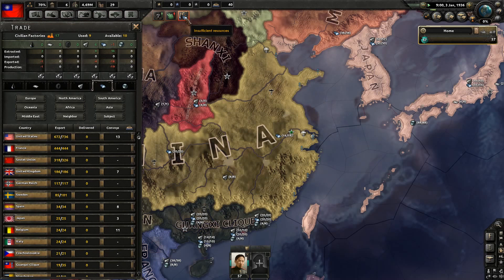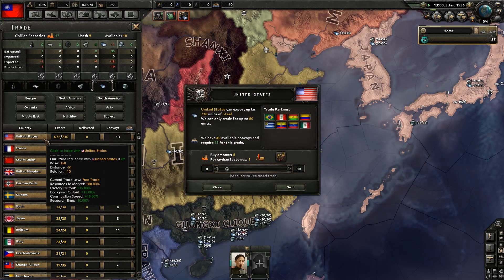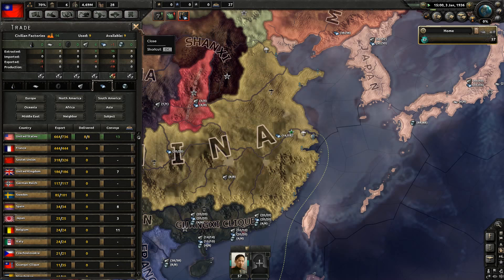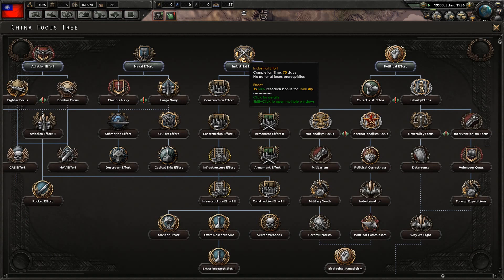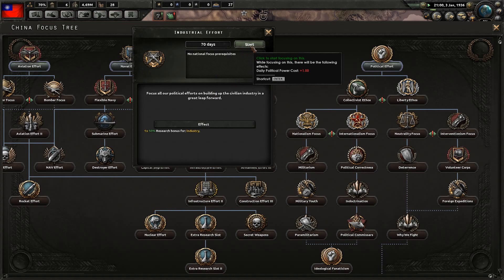We do need to work out our important exports here — we're behind on steel. We'll import some from the United States to keep that going. We have no divisions in basic training; that will help. We'll get in as well. We're going to start with industrial effort, I believe, to get things going.